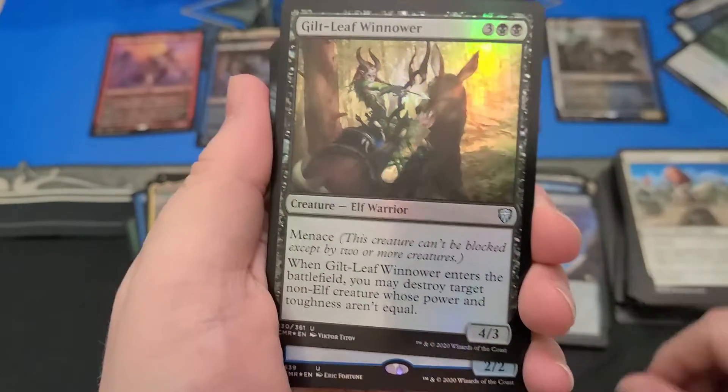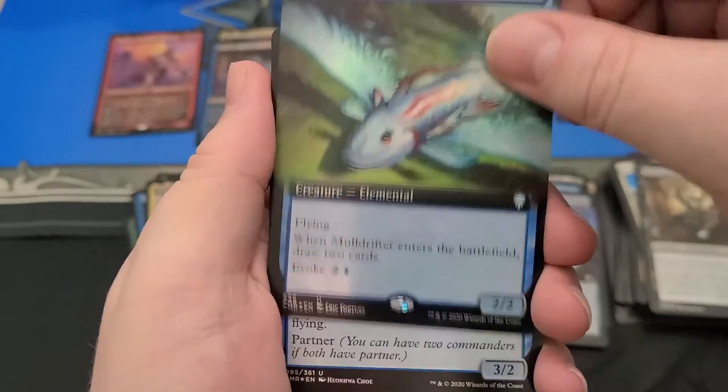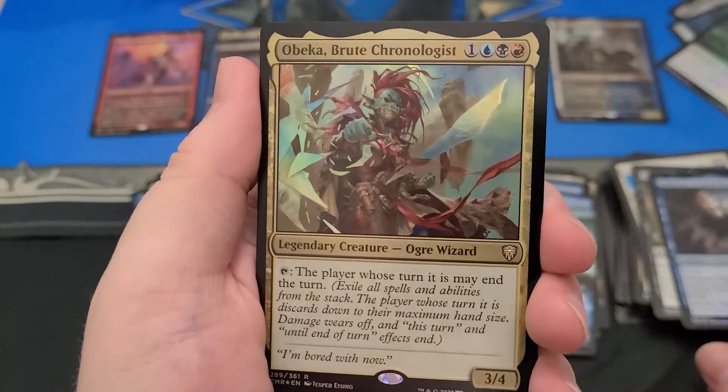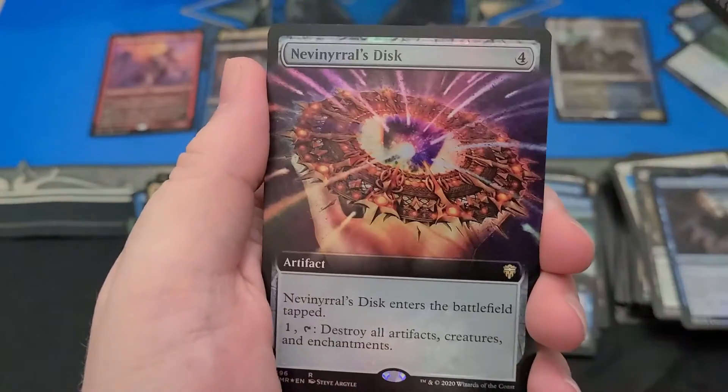Guttural Response is now uncommon — that was a good card. Got a Full Art Foil Moldrifter. Fine with that. That's a good EDH card. Sayani. I don't know how these are set up — the rarities just don't matter. The rarities are just whatever.